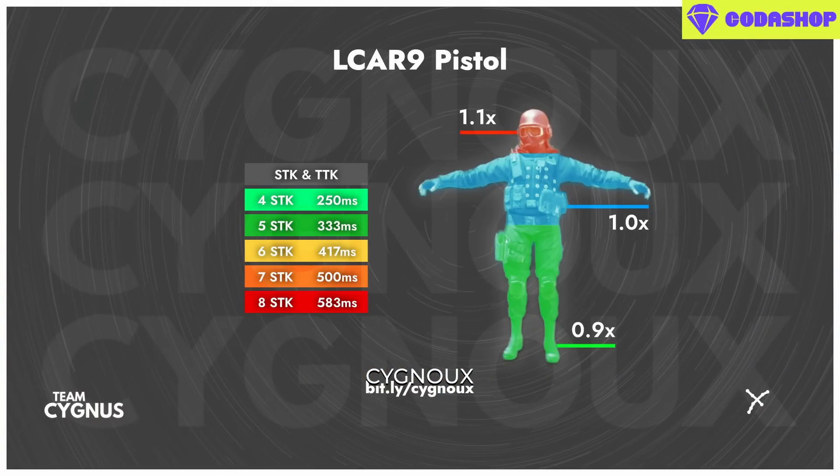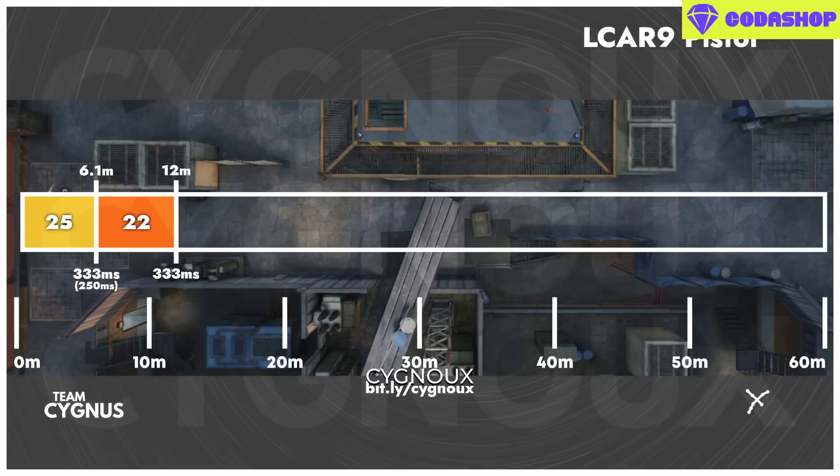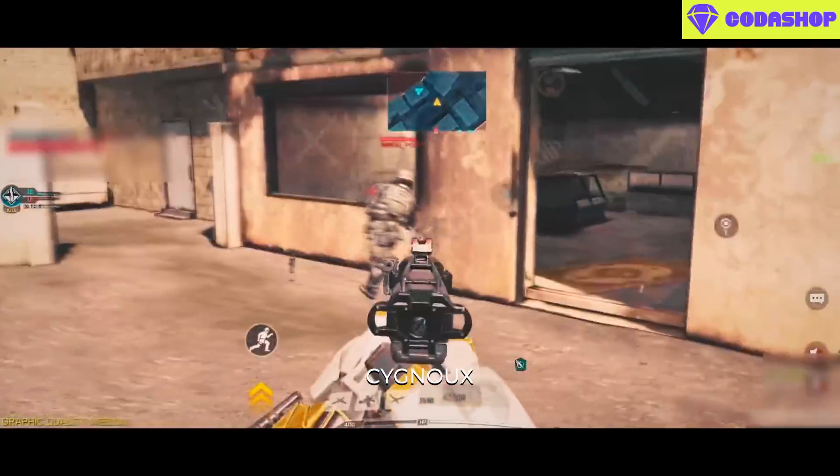At the next range — 12 meters — we technically have a 6-shot kill hitting all leg shots at 417ms TTK, but only one shot to the upper body gives a 5-shot kill, which is easy to achieve. Thus we can maintain 333ms TTK up to 12 meters with no issues. Beyond 12 meters we have an 8-shot kill range with 583ms TTK.